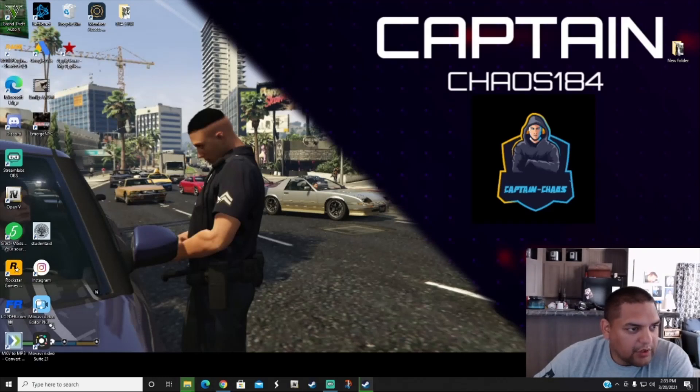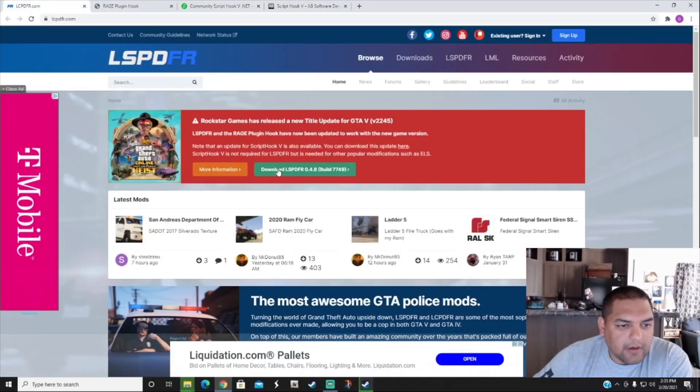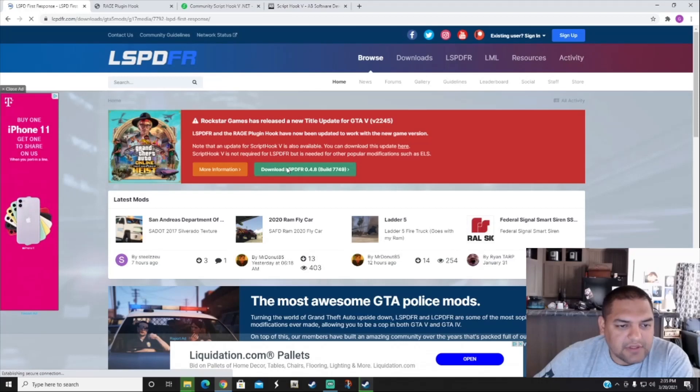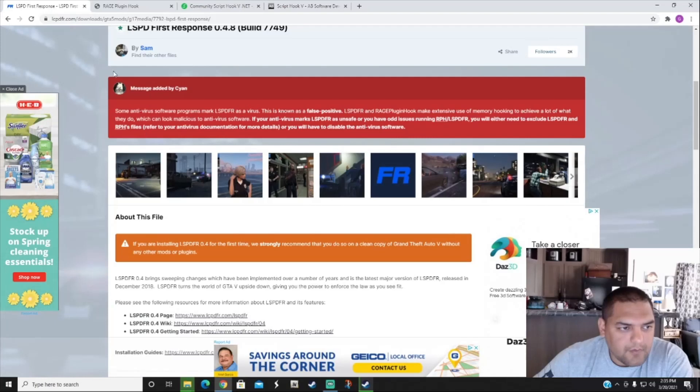The first thing you want to do is download these updates. The first one I'm going to download is LSPDFR — hit the download button where it says 'Download LSPDFR 4.8 Build 7749.' Right here it says some antivirus software programs mark LSPDFR as a virus — this is a known false positive. So go ahead and turn off your antivirus so your computer won't shut it down.